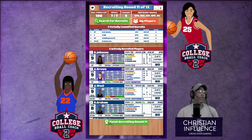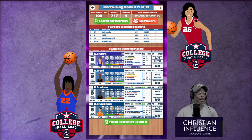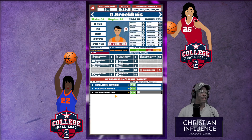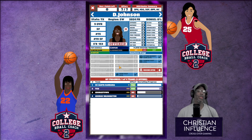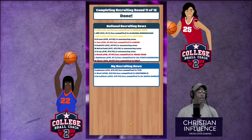Right now we're in round 11, we got four commits. TCU is really hawking D. Johnson — we don't like that. Charleston Southern is really hawking our point guard and we actually need her. So we're going to go with home visit, attend the game, call a recruit. Then let's go to D. Johnson — attend the game, campus visit. We're going to lose her.